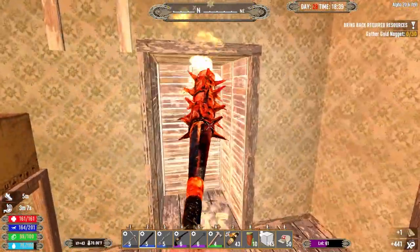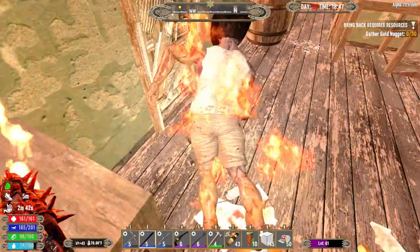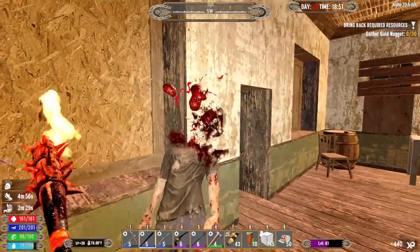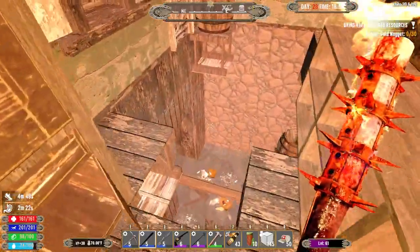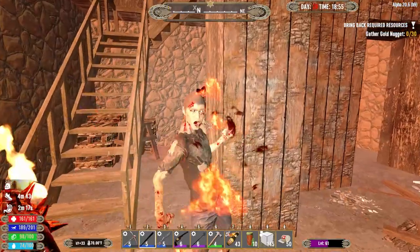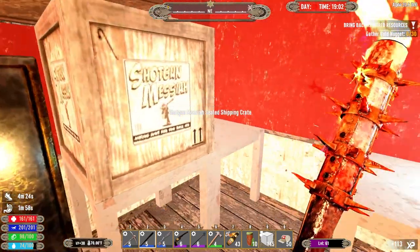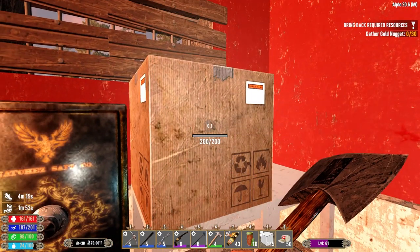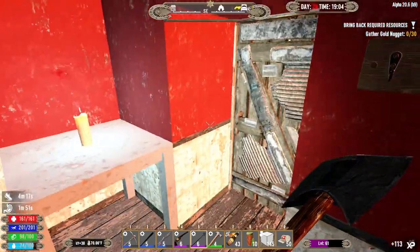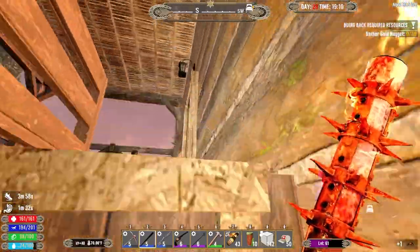Let's run in here quickly. I remember this place. None of these are particularly resin-y things, are they? Oh well. Let's pick up what we can and make sure we've got what we need to take on the horde. I think we're about as ready as we're getting.